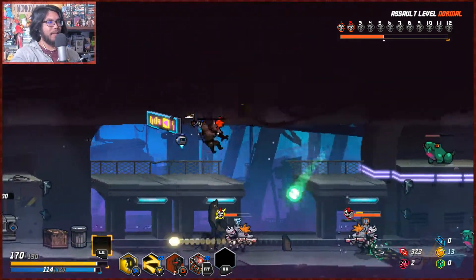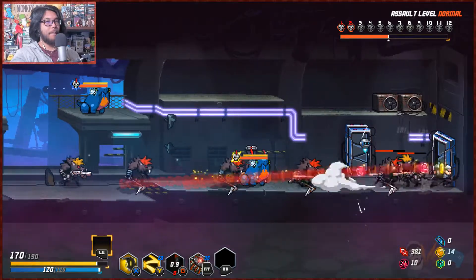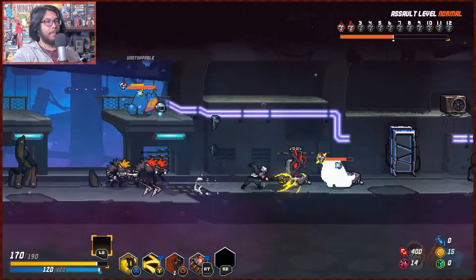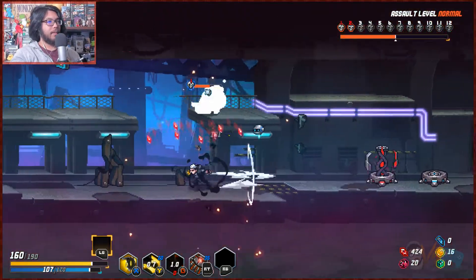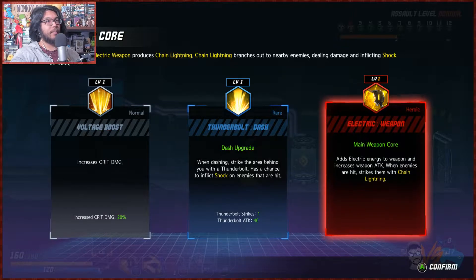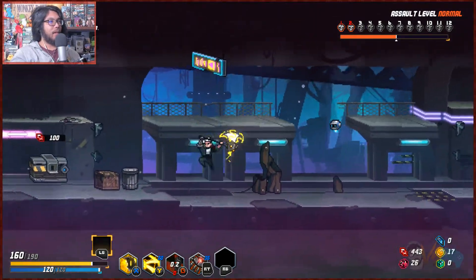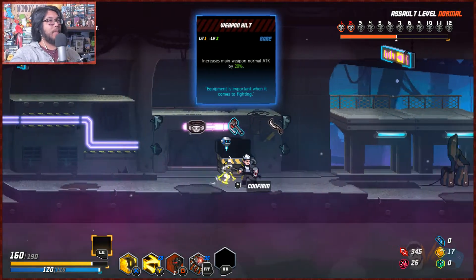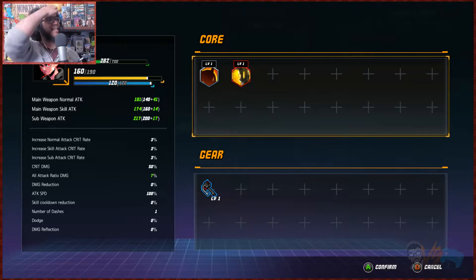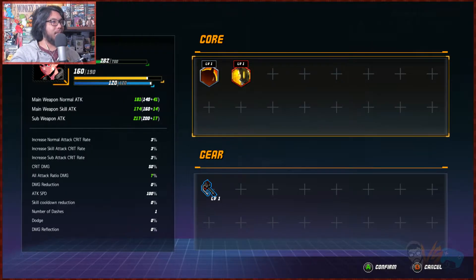What the hell — did that thing just Captain America these guys? Oh, that's interesting. If you're dashing away you want to throw it, right? Getting hit here. Let's check out the core — lightning, great damage up, dash upgrade. Main core heroic adds electric to enemies — it's a heroic! Electric sword. HP, main weapon up by 20 — oh my god, these are all really good. Crit rate — three percent!